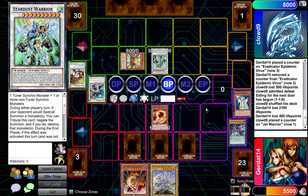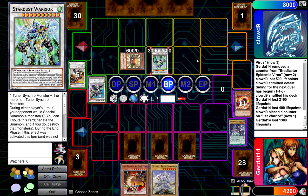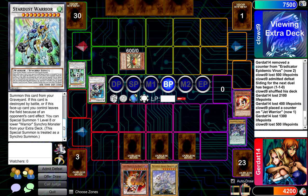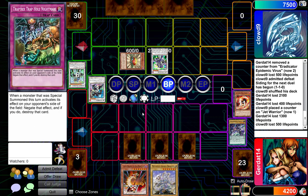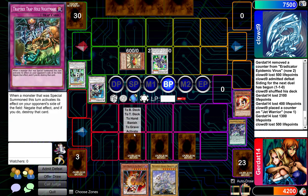Stardust Warrior is going to attack your guy. Something cool happens if you kill him, right? Fencing Fire Ferret's effect - I can target Stardust Warrior and destroy him and then deal 500 damage to you. Stardust Warrior is now destroyed. This is a great learning lesson. Are you going to summon Junk Warrior then? I only have one eligible target left in the deck. Yes, I can - he just has to be a Warrior Synchro Monster. His effect activates because you have Level Eaters, so he's at 2,900. I'm trying to think if that is an actual activated effect. I assume it's an activated effect so I can use Trap Hole Nightmare on him. Negate that effect, and if you do, destroy that card.